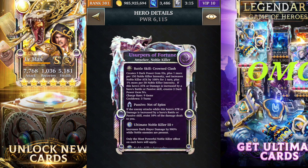It's got a three-turn cooldown and a nine gem charge rate. It's got a passive on it as well called Net of Spies: if the enemy attacks while this hero's attack or damage is increased by a hero's battle or passive skill, resist 10% of damage dealt to you. So it decreases the amount of damage your deck will take.